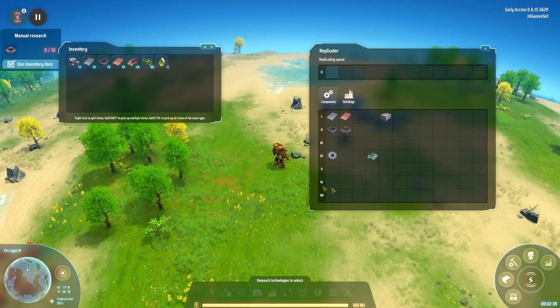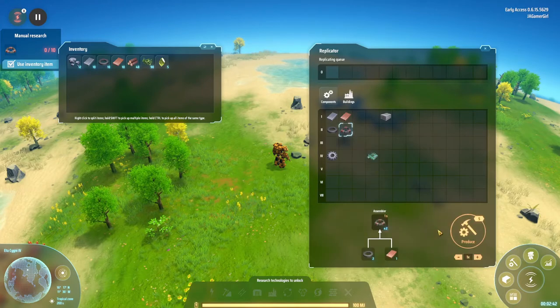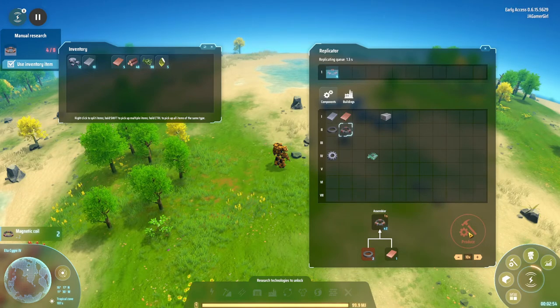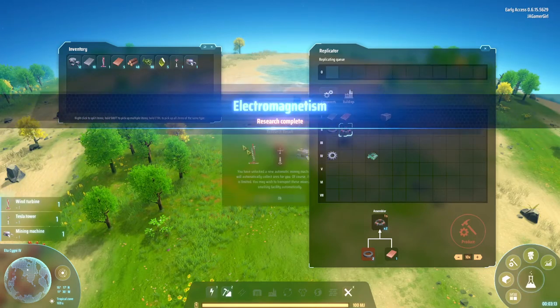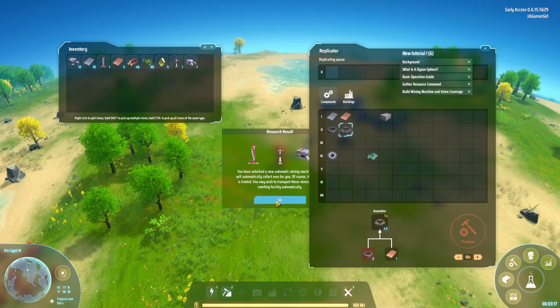Let's go to our replicator and queue up 10 magnetic coils. We won't be able to make all of them because we don't have quite enough magnets — we'll only make five. You can see them starting to build up here. We got some organic crystals from harvesting the plants. So that gives us our first basics; it will also give us one miner, one Tesla core, and one other.